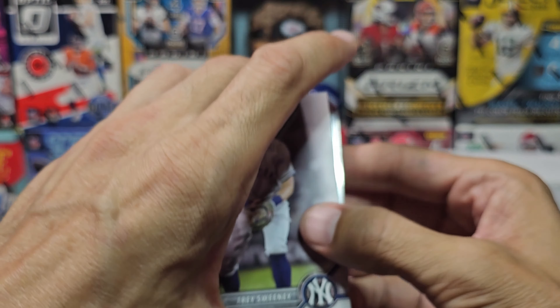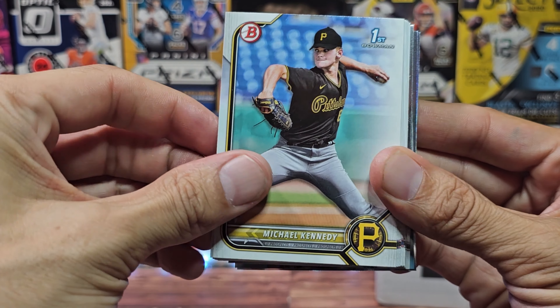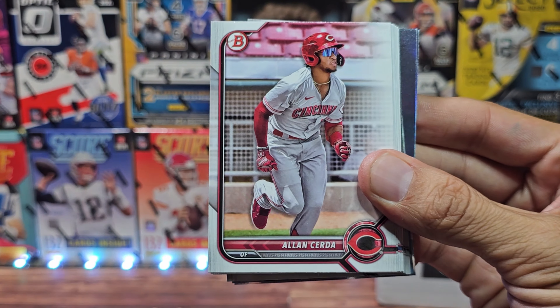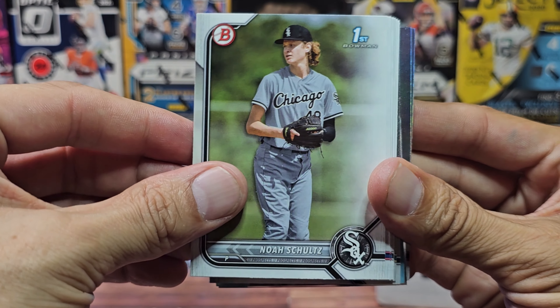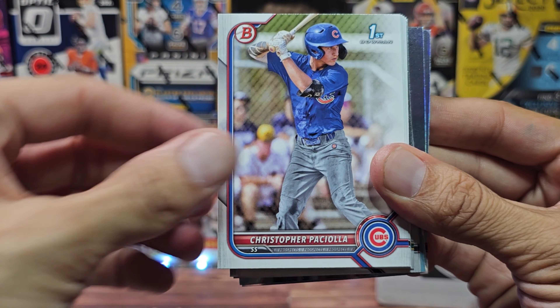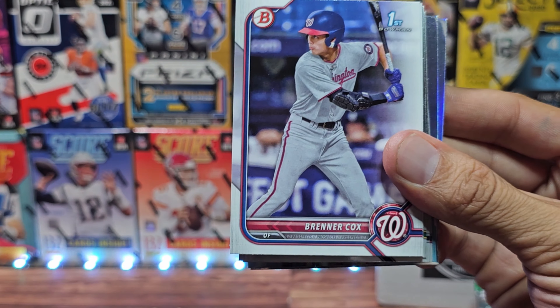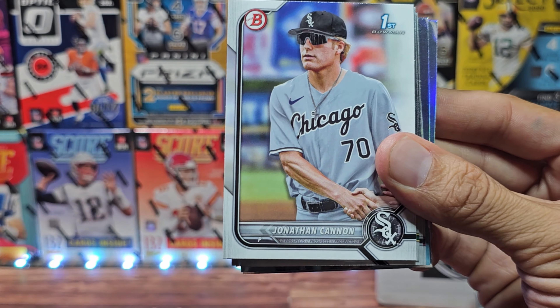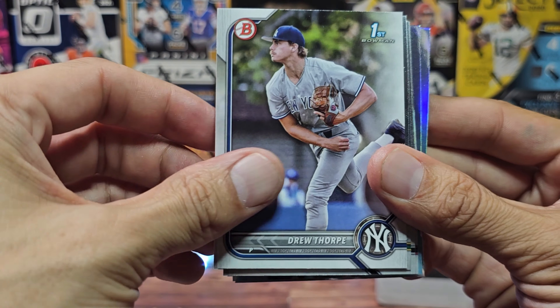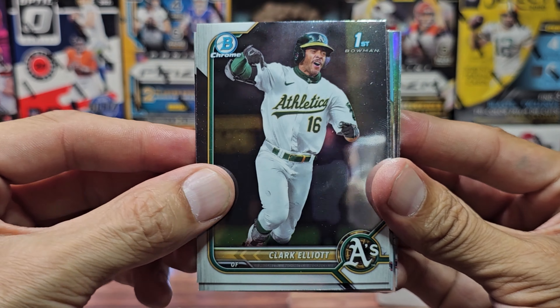We'll see that guy once again. We have Trey Sweeney for the Yankees PC — that's two of them. Kennedy first, Montgomery, Serda, Schultz first, Netto first, Lawler, Pacchiola first Bowman, Eric Nendez, Brenner Cox first, Jonathan Cannon first, and then there's Drew again. On some chromes we got Clark Elliott, first Bowman.